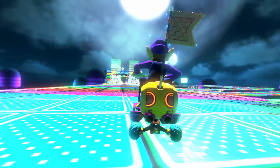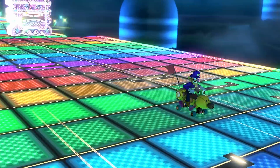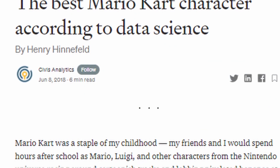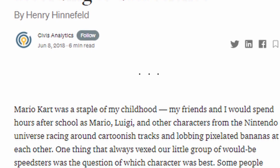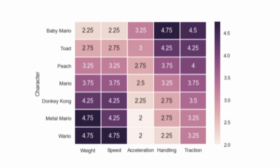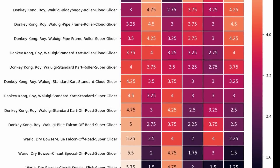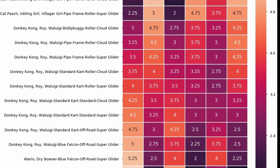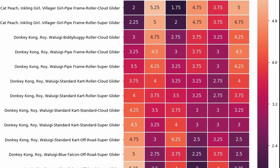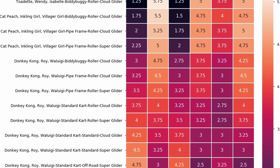It turns out I'm not the first one to wonder whether we can approach the question of best build scientifically. A guy named Henry Hinefeld wrote an article back in 2018 titled The Best Mario Kart Character According to Data Science, using build information for the Wii U version. He reproduced the analysis for Mario Kart 8 Deluxe shortly thereafter. The heart of these analyses revolves around a concept known as Pareto efficiency, or Pareto optimality, and we first need to understand what these terms mean.